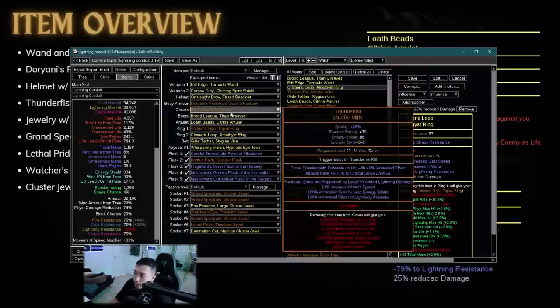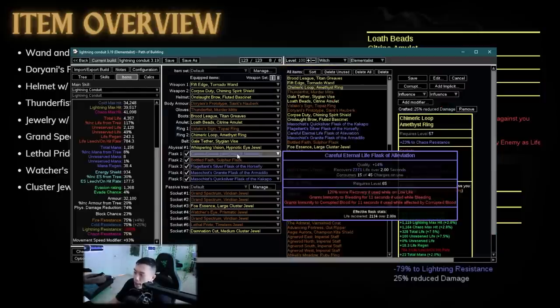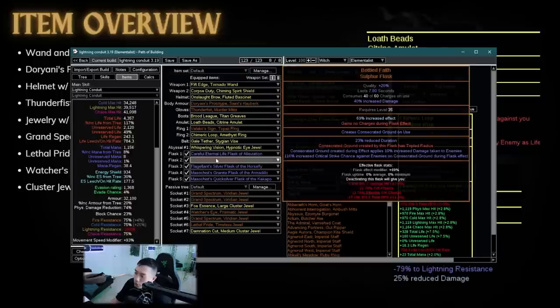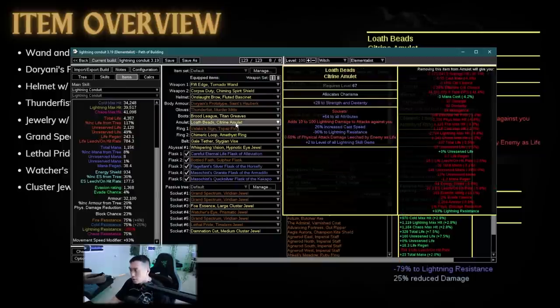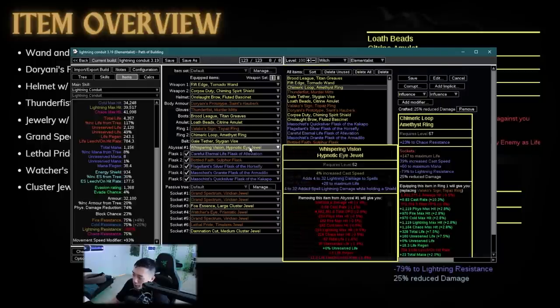Overall his gear is pretty good. He also has the lightning damage enchant if you haven't killed recently on the boots. For flasks, he's using Bottled Faith, kind of cheating with increased effect — Gull flask with 70% increased effect. Anyone using 70% increased effect who can't gain flask charges is not really realistic. He also has life flasks, granite flasks, and a quicksilver flask with reduced effect of curses.